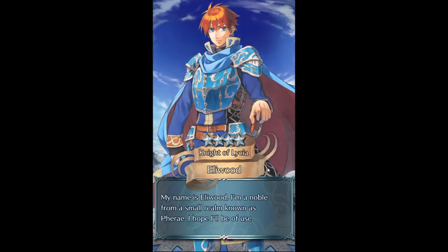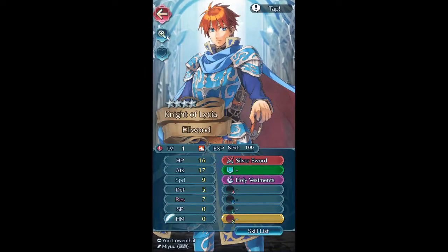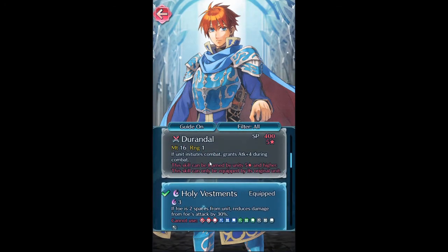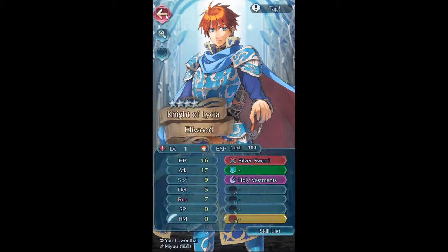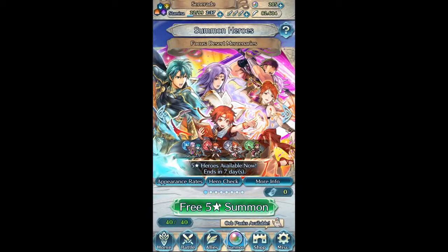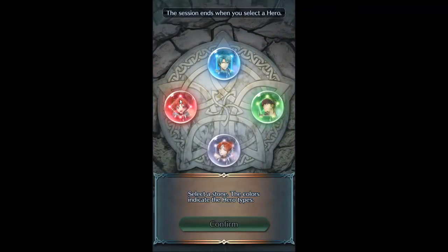Here's Eliwood — I don't have the resplendent obviously. But I think he does what Roy does but better — his refined weapon does Roy's thing better, gives him something like Special Fighter on it, which is pretty ridiculous. So yeah, I didn't pull anything I wanted off of this — I only got two the entire time. Let's just pull this guy here real quick.